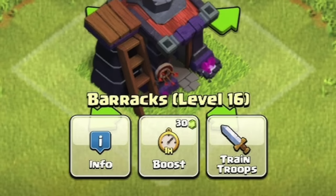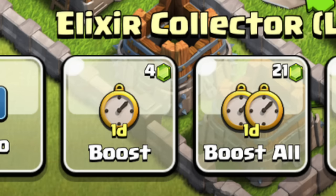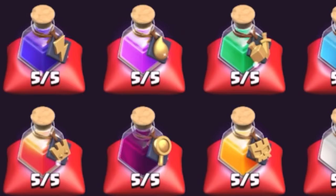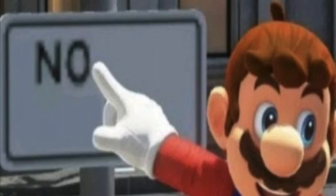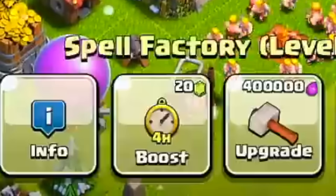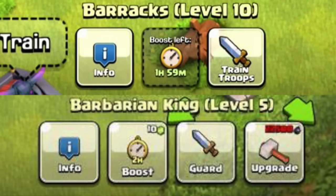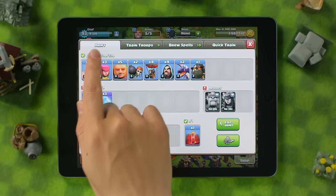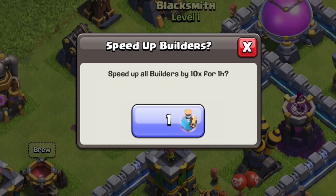Nowadays boosting just about anything will last one hour — whether it's 4x faster, 10x, or 24x, the boost lasts one hour, with the exception of resource collectors. Before magic items were a thing, the only way to boost buildings was to click on them and boost with gems, but the duration always seemed to vary. At one point you could boost the spell factory for four hours, and the barracks and heroes had two-hour options, then at some point 45-minute options. Eventually as troops', spells', and hero training times got on par with each other, so did the gem boost options, and by the time magic items came out, one hour was the standard.